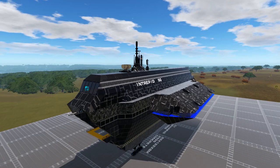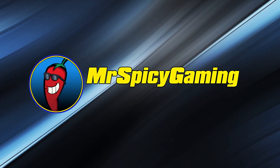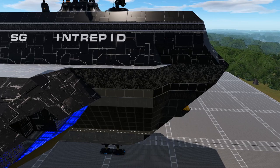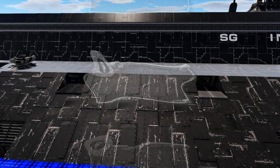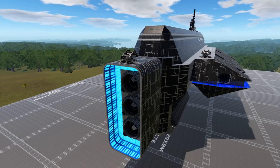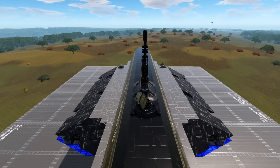Welcome everyone to today's Empyrean Workshop Showcase. Join me as we take a look at creator requested Skilled Galactic Industries Intrepid Capital Vessel. Today's design, the Skilled Galactic Industries Intrepid, is an unlocked level 20 size class 6 capital vessel coming to us from creator MCD XCOM. This is a request by the creator for me to take a look at it, and it definitely is an interesting looking ship.